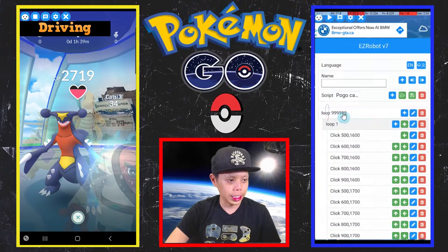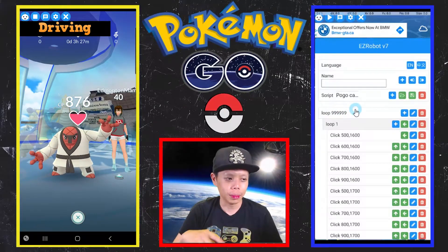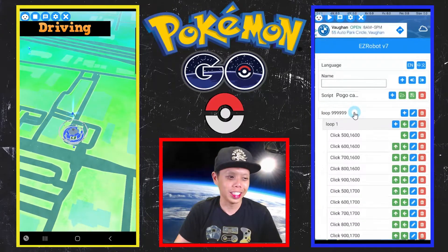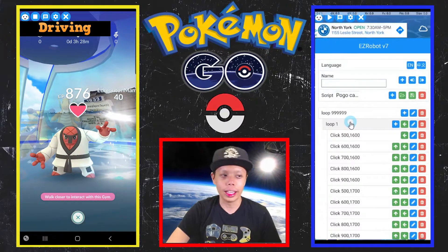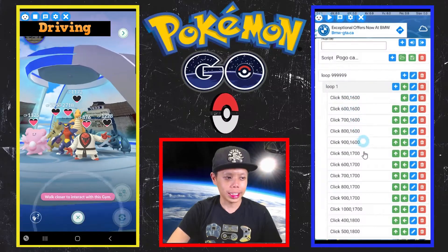Going through this: a loop is basically how many times you want to run something. I put it here as 99999 because you just want to run it overnight. Loop one isn't really necessary - it's basically the same as it not being there at all - but I like to put it here to keep all my clicks in one spot.